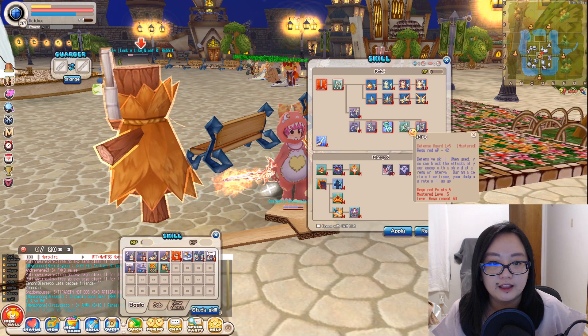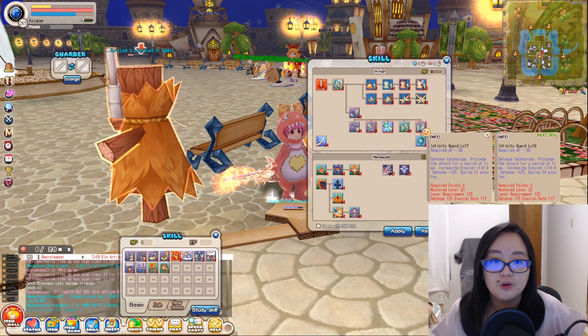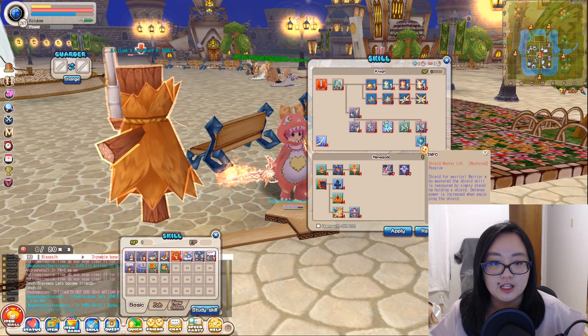Defense Guard at level 5 has a similar function to Berserker's Iron Blood, so you'll want to take this — it's important when tanking in dungeons. Infinity Guard and Shield Master: Shield Master must be taken to level 5 because it increases stats when equipping a shield. For Renegade, the shield is the warrior's shield — this is a passive you have to master.